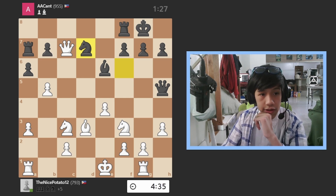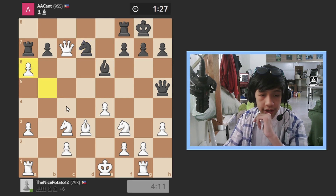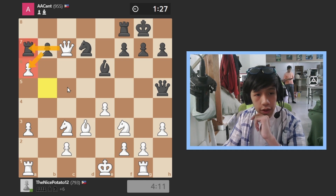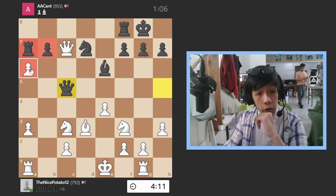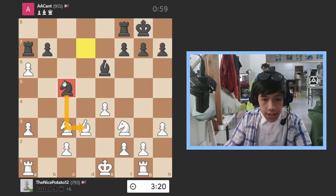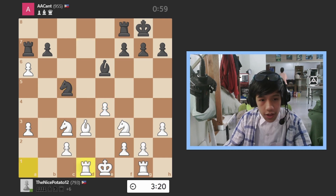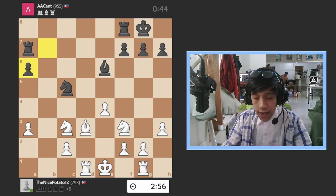Knight to d7 — I don't know why I would do that. I took; he can't take with the rook because I'd take with the bishop, and rooks are more powerful than bishops so he won't trade. He could take with a pawn but that would leave his rook hanging. Instead he moves his queen to trade and I ended up trading. Now he has a more powerful knight, threatening this, maybe also threatening here — but that's overguarded. He goes over there taking the pawn I left hanging.